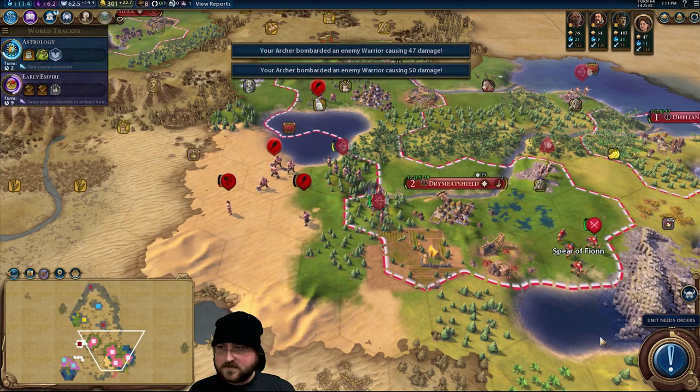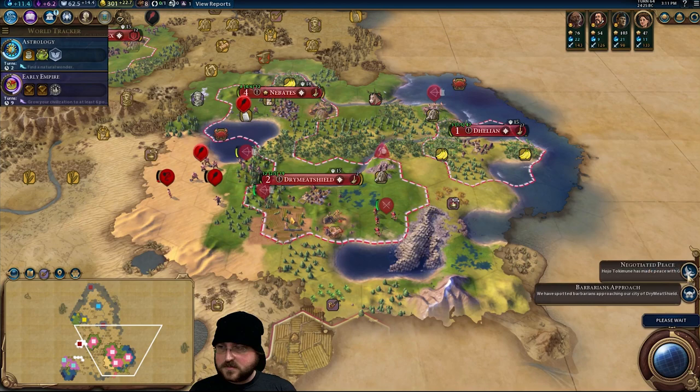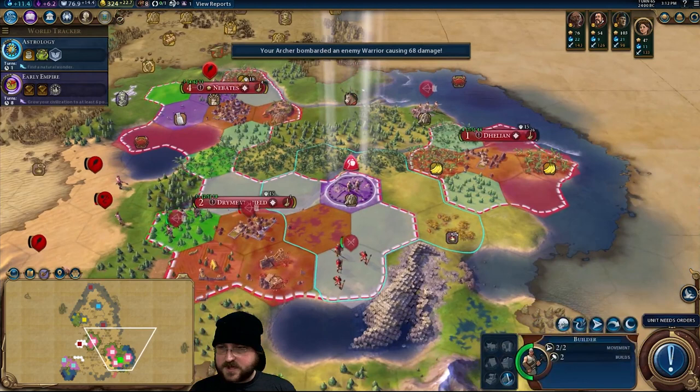There you go, you got speared up. Monument. Encampment. Hojo made peace with Gandhi — I didn't even know they were at war. That was quite painful. I need to make sure to damage the warrior, and then I'm going to put you in the city for maximum healing. You are going to improve the quarry here and give us even more faith.